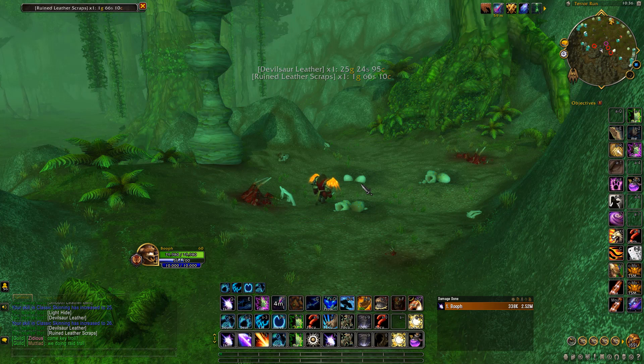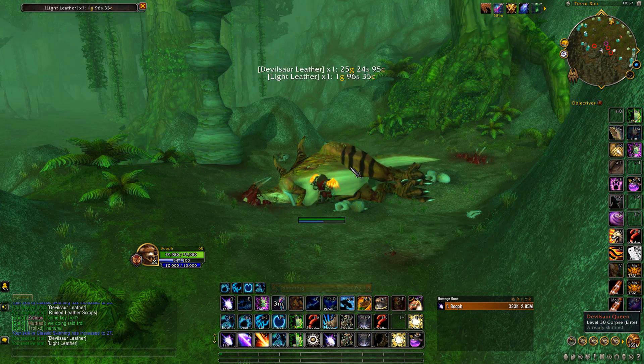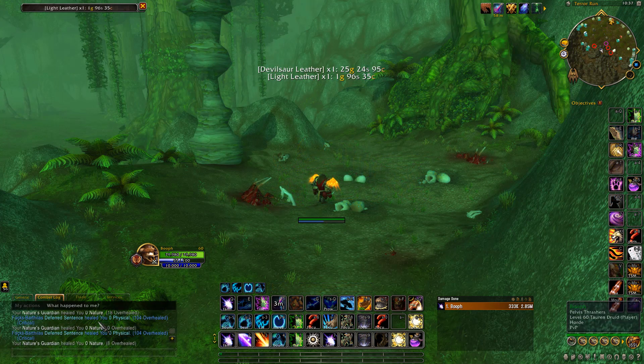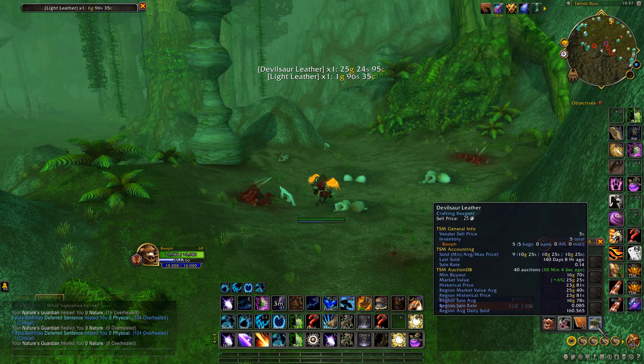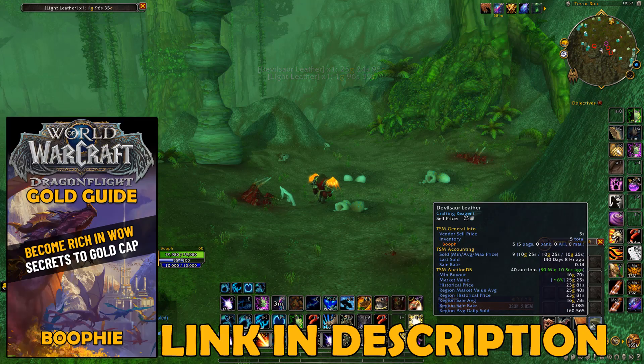The leather is used to make some transmogs and the transmogs sell pretty well, so that is why Devil Saw Leather is in high demand and will actually sell very decently on the Auction House. This sells on the region-wide Auction House, so you shouldn't have any trouble selling it — people are always buying it to craft transmog pieces. Alternatively, if you're into crafting transmogs, you could farm up a whole heap of this yourself and turn it all into Devil Saw crafted transmog pieces and sell those on the Auction House to make a bit more.